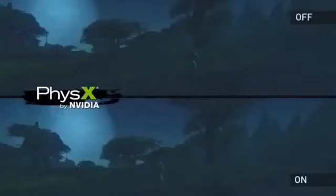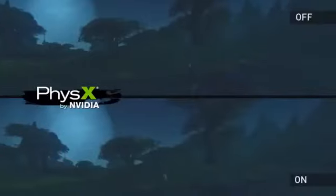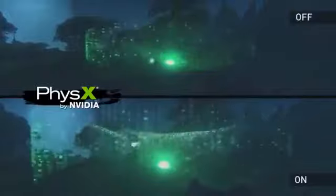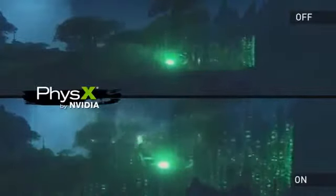First, we're going to take a look at the healing grenade. When the combat medic uses this item, it creates a turbulence effect inside the AOE healing area, attracting players to the healing effect.